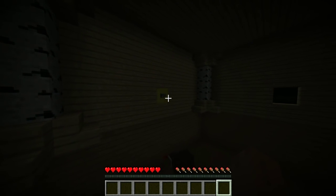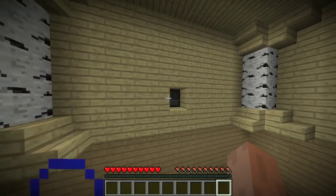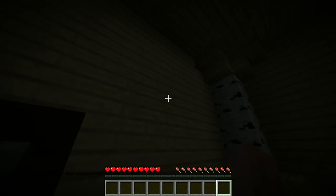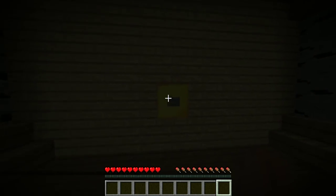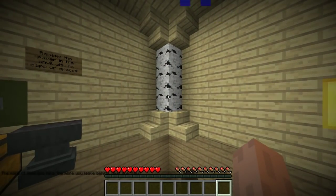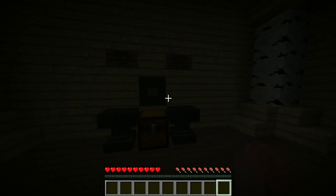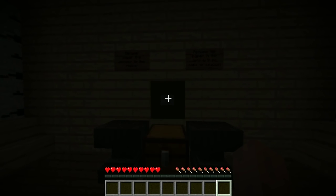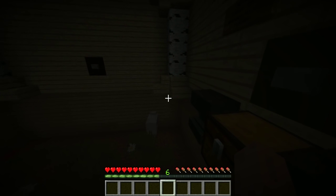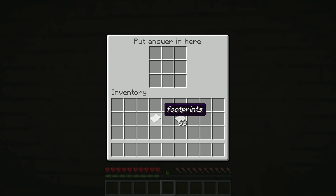Oh, I need levels. How do I get levels? That turns the lights on. That's where you put the answer. The more of them you take, the more you leave behind — what are they? That would actually be footprints — that's something you leave behind. Footprints. There we go. Take it over here, drop it in.